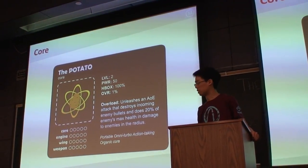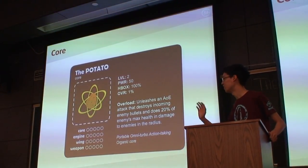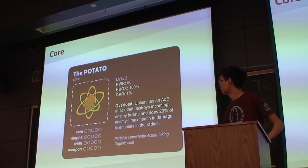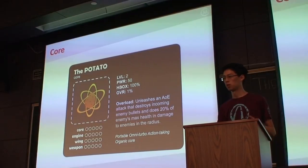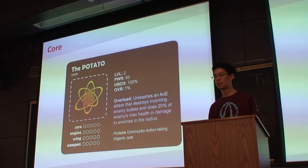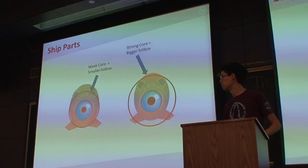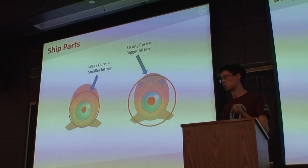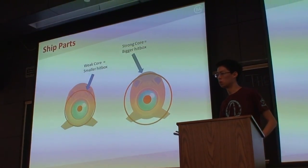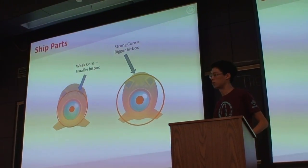Here's an example of a core part called the Potato — which stands for Portable Omniturbo Action Tape Organic Core. You can see the stats: the power it provides, the hitbox size, and the overload amount. Every core has an overload ability: charge up your overload meter and you can use it as a kind of ultimate ability. This one unleashes an area-effect attack that destroys bullets and deals lots of damage. Hitbox size is a key balancing mechanic in top-down shoot-em-ups — like Toho where your hitbox is basically two pixels. A core with a smaller hitbox may be weaker and give less power, but you're less vulnerable. A core with a bigger hitbox radiates more energy but is easier to hit.